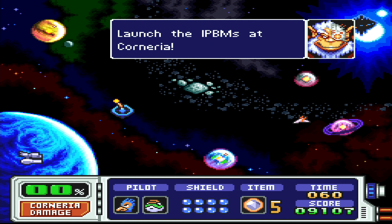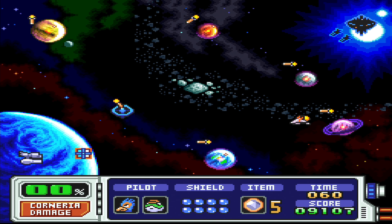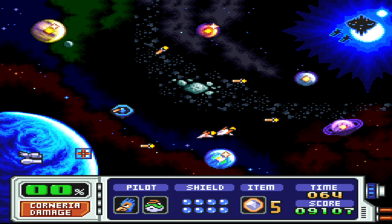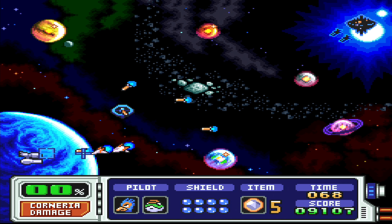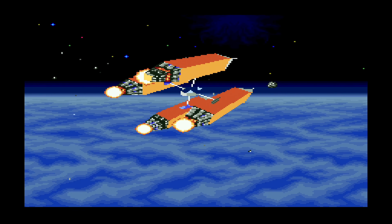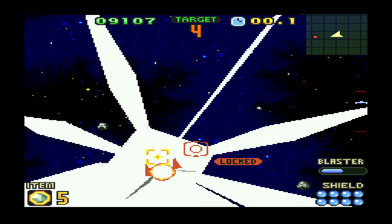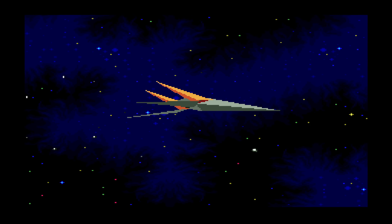They all shoot missiles at Corneria at the same time. The defense system helps — thank you. But the moment you think things get too easy, Andros has an ace up his sleeve. I don't have a lot of time to destroy this missile because we're already above Corneria, but hopefully I have enough time. Okay, thank you. That was really quick — the game luckily gave us a missile that we can destroy in one hit.